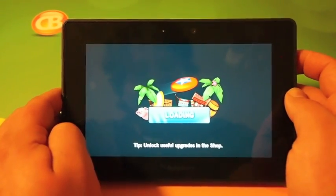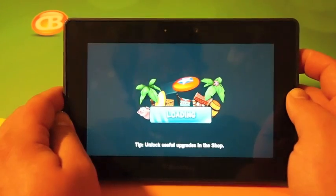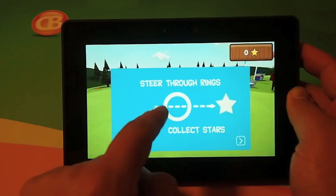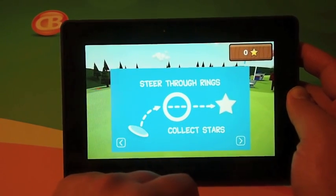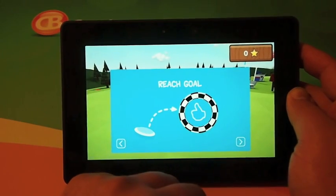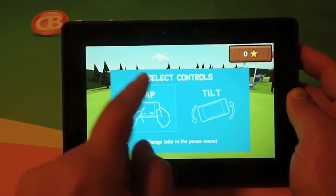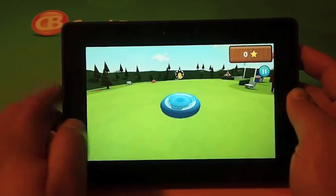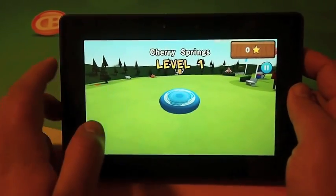Loading into the first level, you have to flick the Frisbee to throw it. You want to steer it through the rings to collect the stars, then reach your goal and get the thumbs up. Here you select tap or tilt — I'll go with tap, it's easier for demo purposes.